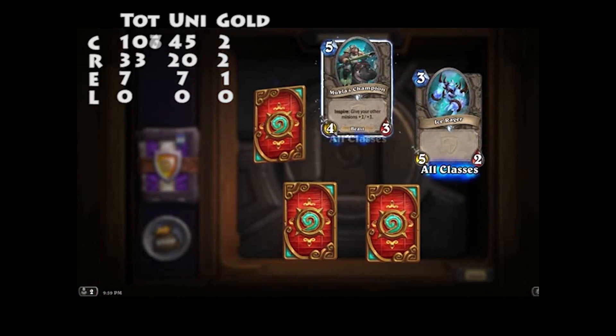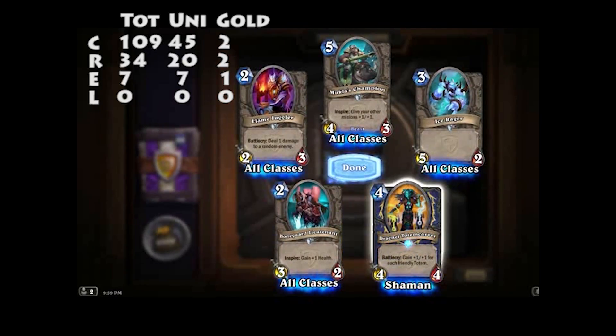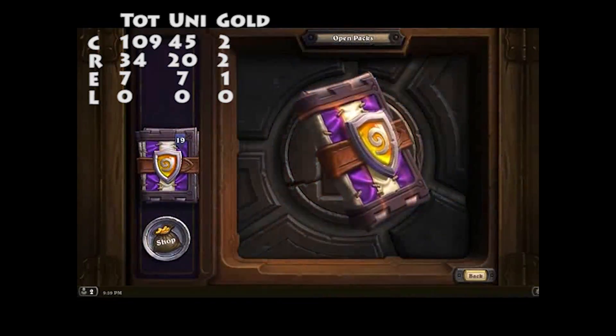Ice Rager, Holy Champion, Flame Juggler, Boneguard Lieutenant. I've got four Draenei Totem Carvers now. Good for the dust. 30 packs gone — no Legendary.